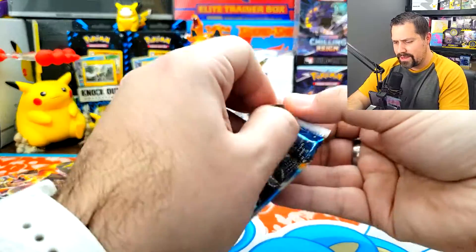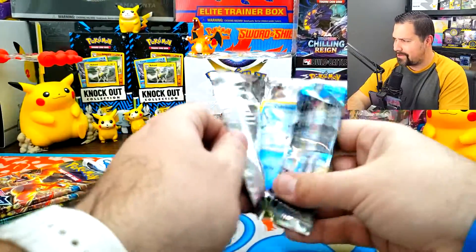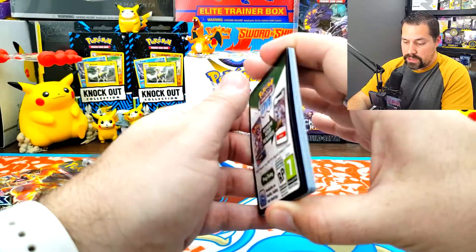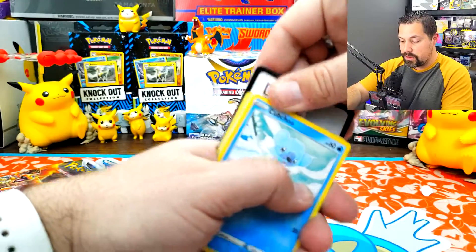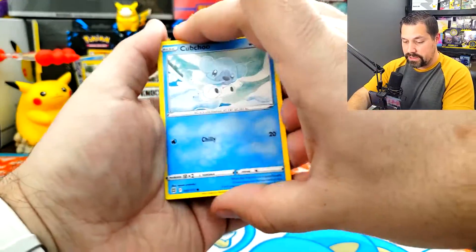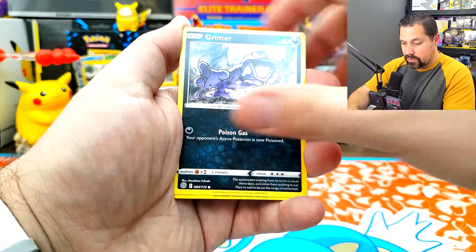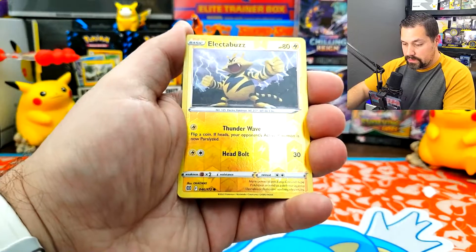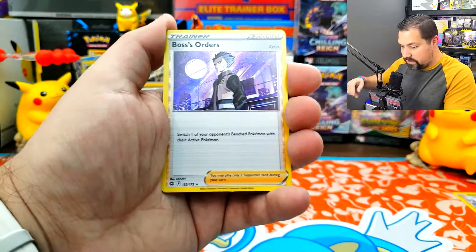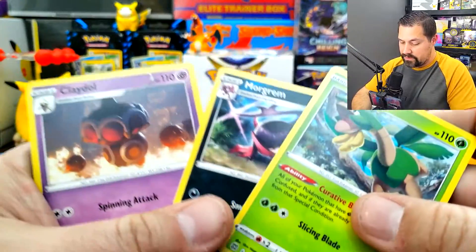If you didn't see my last video, the fact that you can weigh the sleeve blister booster packs — go check it out, Team V, it's depressing. I was going to try to show you the code card, but it's a black code, which is cool. Cubchoo, Dedenne, Farfetch'd, Grimer, Hawlucha, Electabuzz for the reverse holo, and a Boss's Orders for the rare.